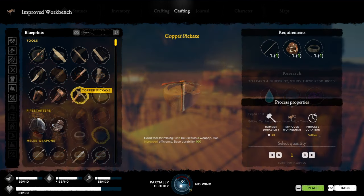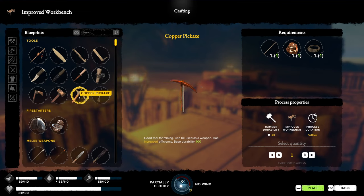Fioja fruits can be gathered from fioja trees. On the blueprint panel, with a copper pickaxe selected, the screen shows an image and description of the item along with its durability. In the top right are the requirements: a strong branch, a copper ingot, and a liana rope. Below that are the process properties — it requires a hammer, takes 20 durability off that hammer, requires an improved workbench, and the crafting process takes one hour and 18 minutes.